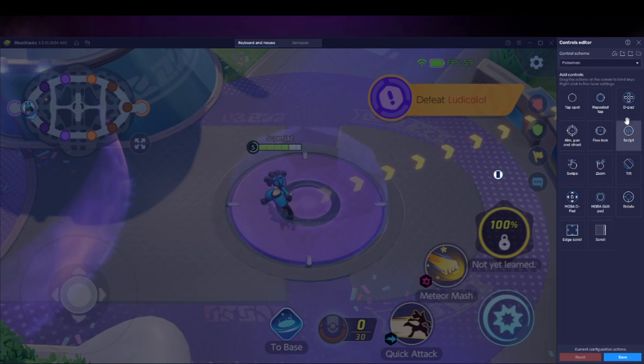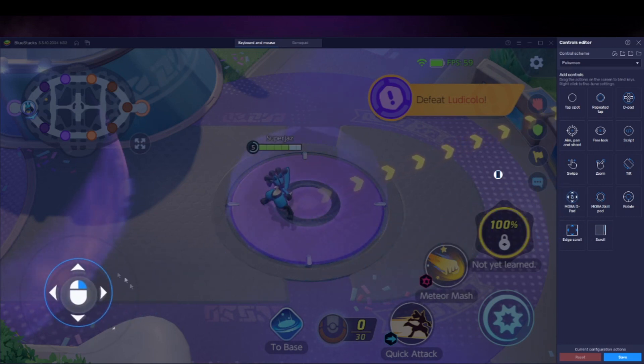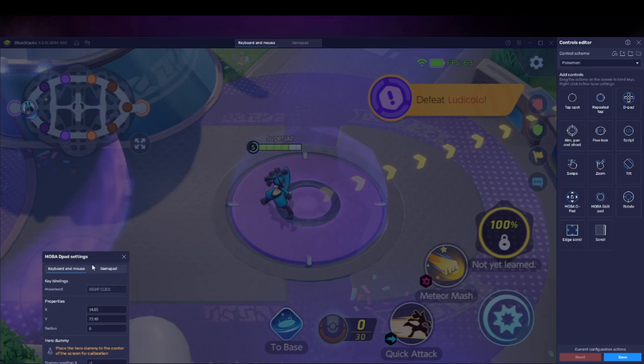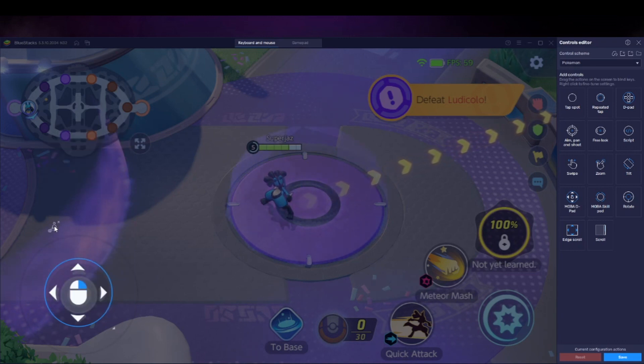By default we have the d-pad set, but what we need is the one called MOBA d-pad. Drag this over the movement control, then go to settings where it says 'hero dummy' and click the little character-looking icon. This sets the center of where you want the movement to be relative to your character. Move this roughly to where your character is and save.